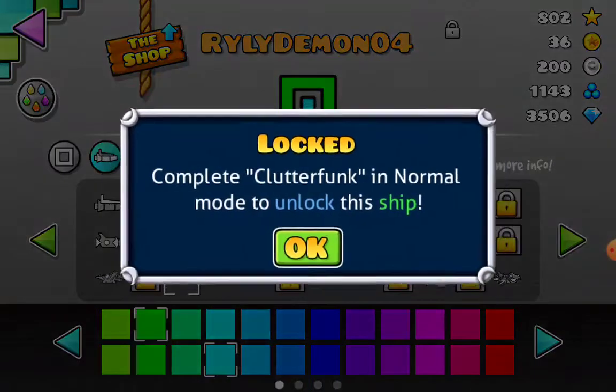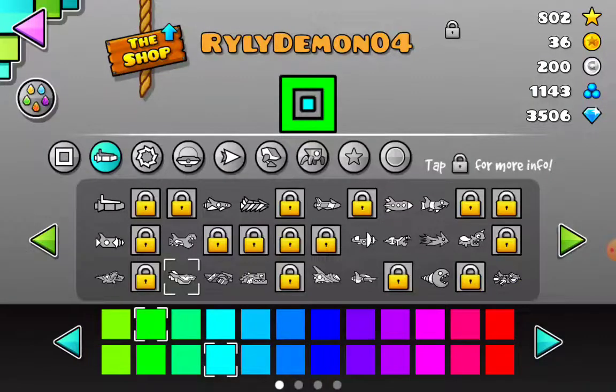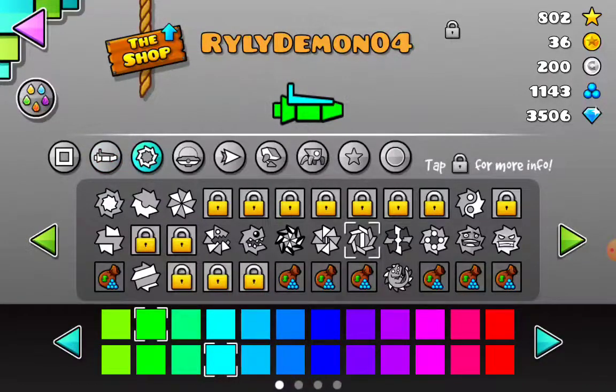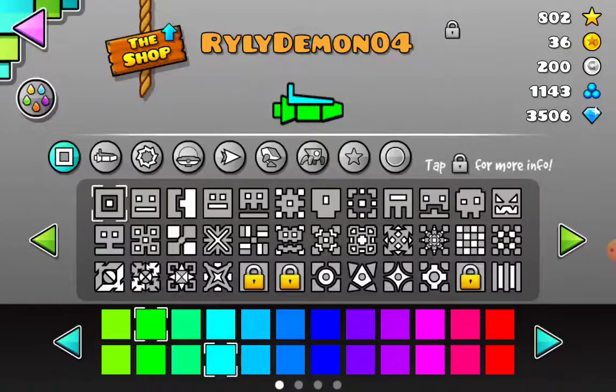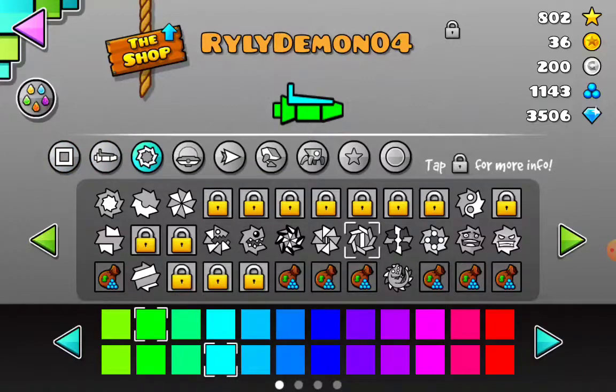And if you somehow get Clutterpunk, or just have the normal ship, I'll use that. Then if you have enough orbs, go down to the shop, maybe buy some stuff, and get a new orb.